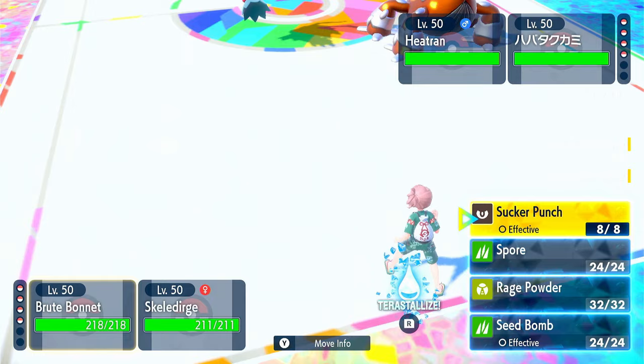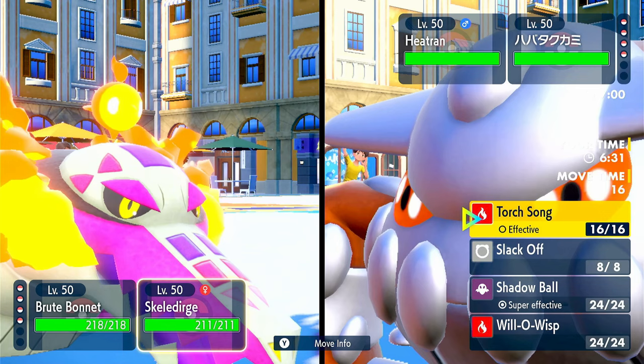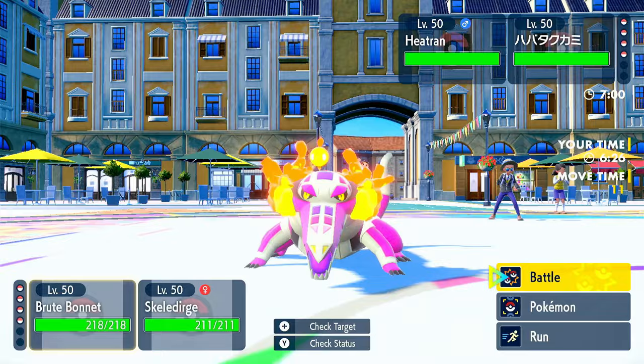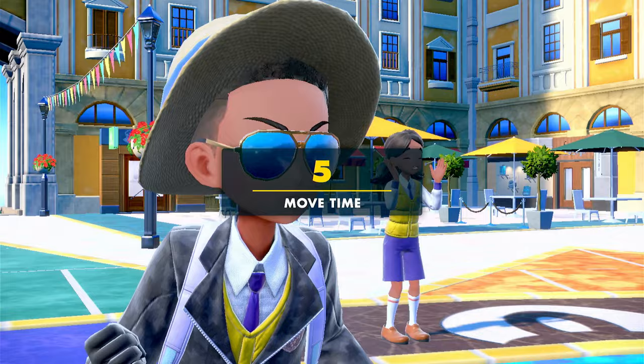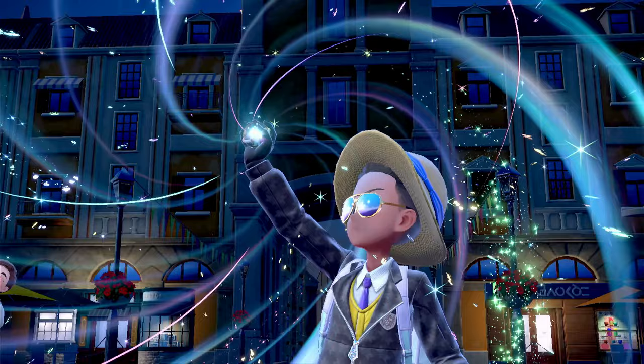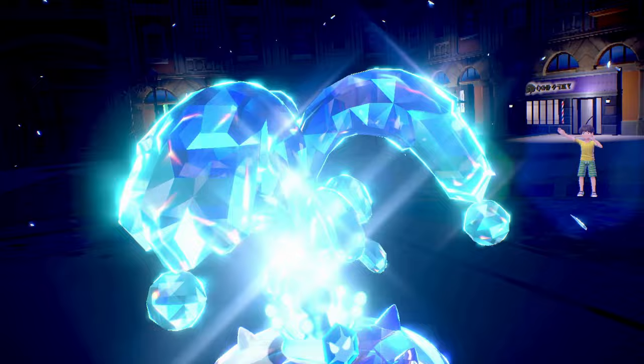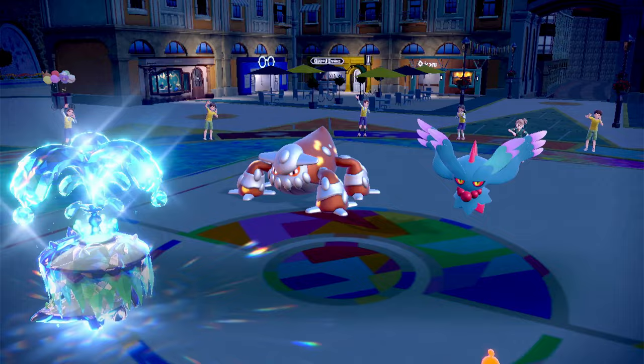Let's go Spore onto Heatran. Fluttermane could actually use Shadow Ball onto Skellidurge, so I'm going to Terra and use Spore onto Fluttermane and use Slack Off from Skellidurge just in case. I've actually been debating switching Slack Off for Protect — in that scenario I'd rather go with Protect rather than Slack Off.